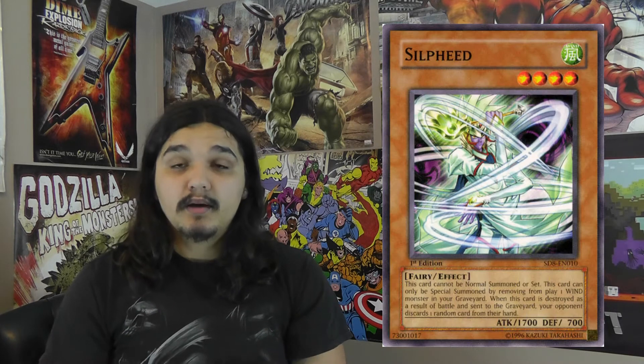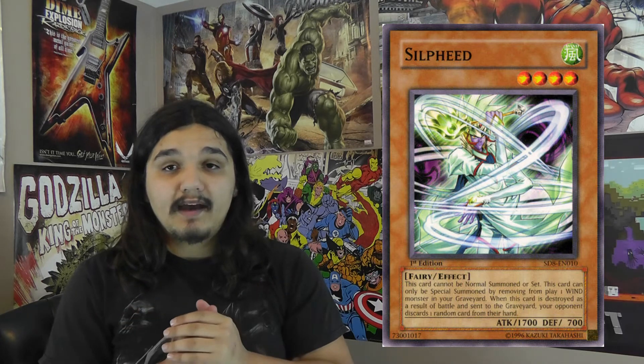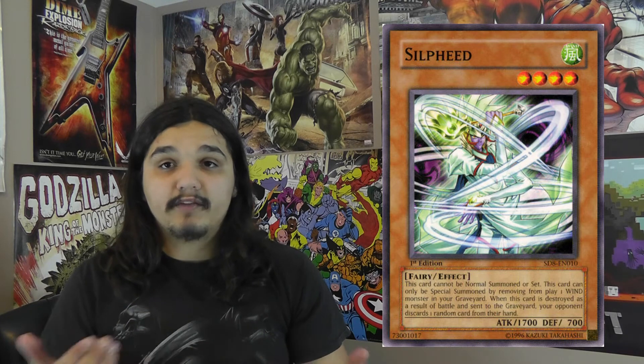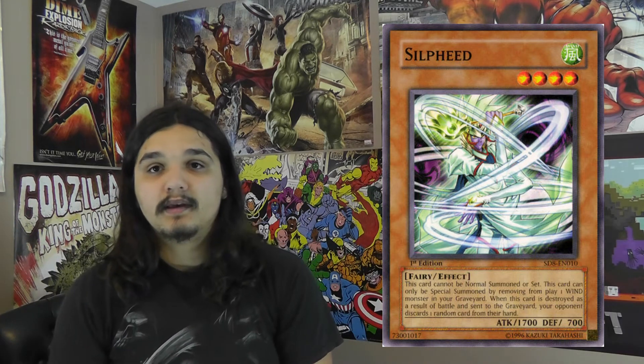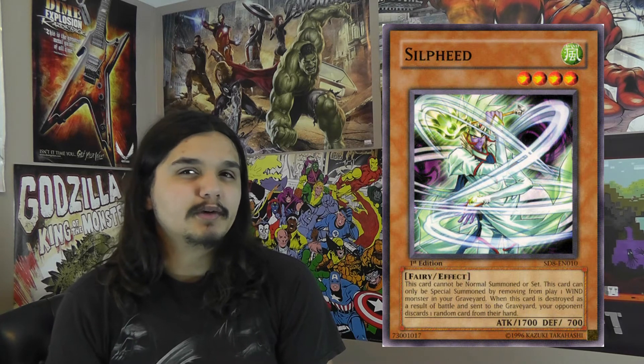If you open with Ritual Beast Ambush it makes it even better, because then Ambush is live. With just Rampengu alone you can't have Ambush live because you have to special summon both a Spiritual Beast and a Ritual Beast Tamer. Having all this setup allows cards like that to be live as early as possible. Since Ambush banishes from the graveyard or the banish zone, as soon as you get your monsters in there it'll be live for the rest of the game, unless they return them to your deck.